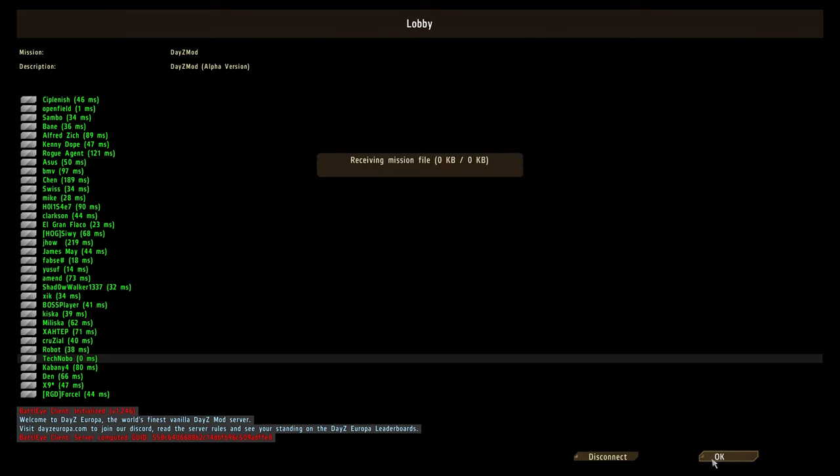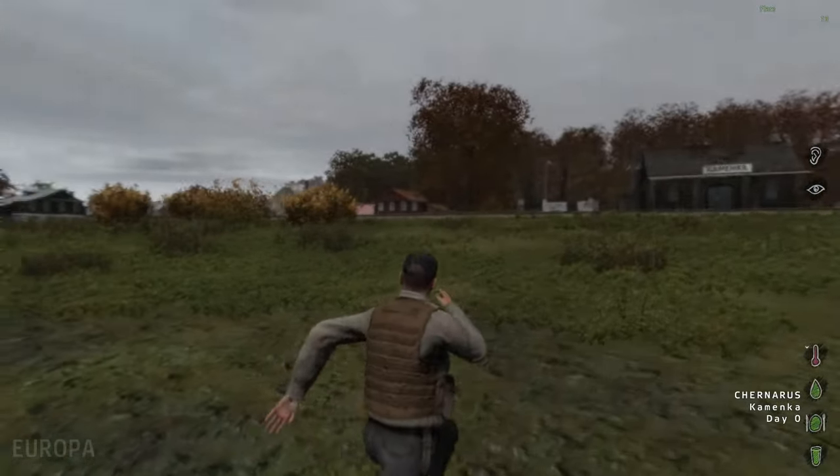Now we're simply loading into the server and we'll be dropped into the DayZ mod as per normal. I'll click OK and we're receiving a mission file. I'll start picking a character and we should be dropped into the world. And there we have it — I'm now playing DayZ.